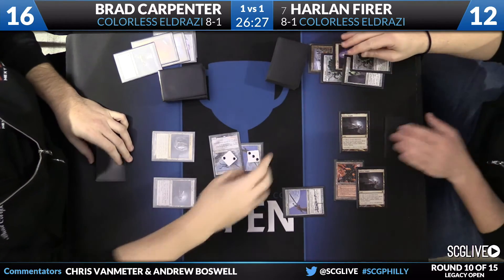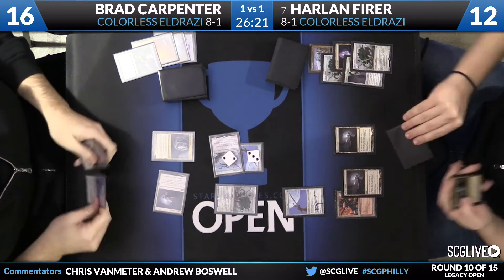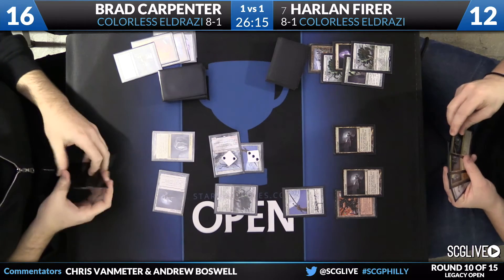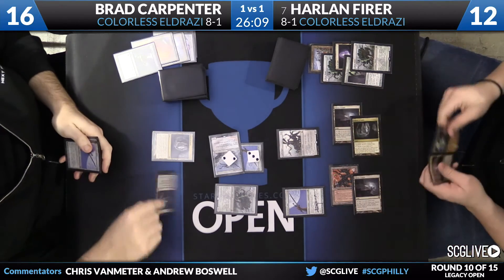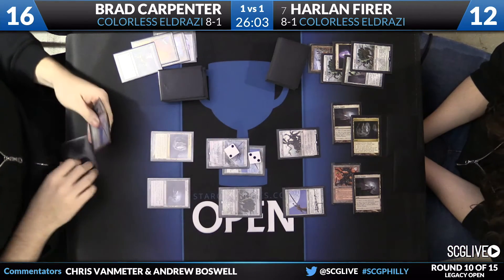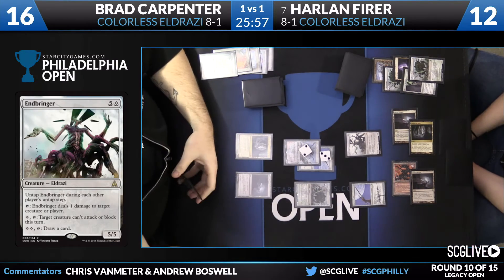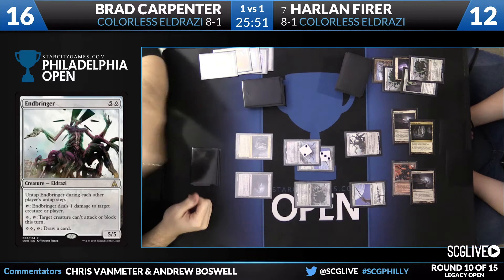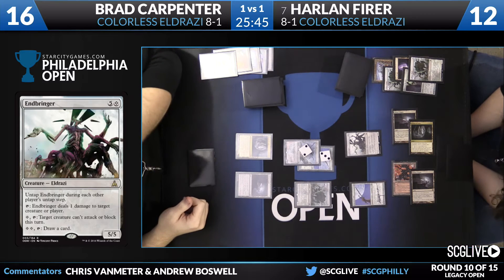Brad attacks in with his Endless One, takes care of Harlan's Eldrazi Mimic with his Jitte, loses a counter, gains two counters up to three, then deploys his own Eldrazi Mimic. But that's an Endbringer from Harlan! What's the Endbringer really going to do here? Bradley can attack — if Harlan doesn't block, he'll have five counters on his Jitte and could kill it; if Harlan does block, Brad just pumps and won't lose his creature. I think the Endbringer is awesome, but the story is still just Jitte.